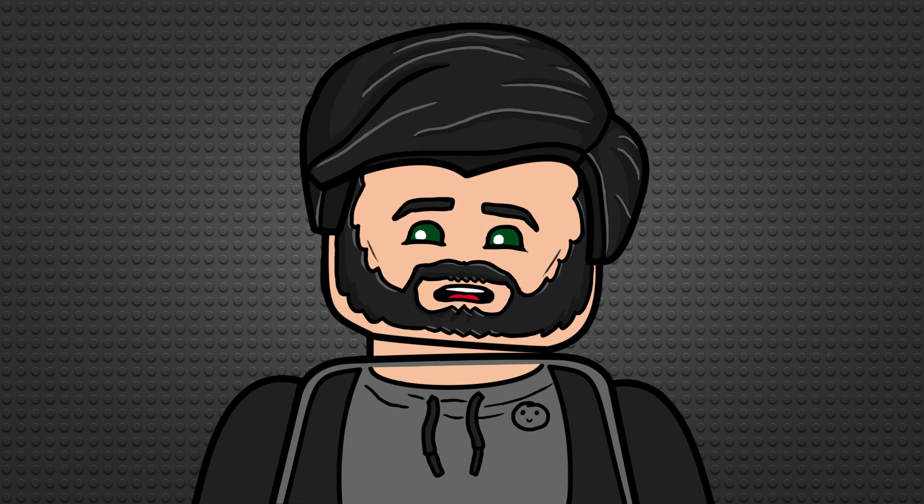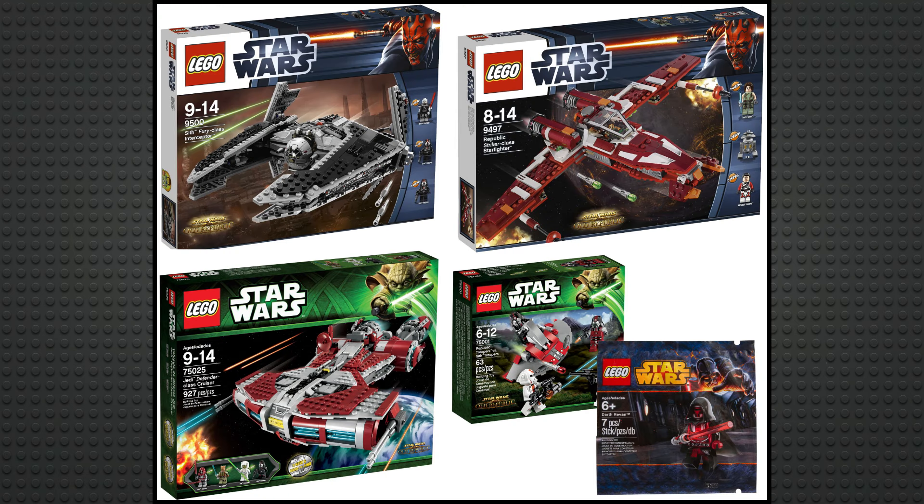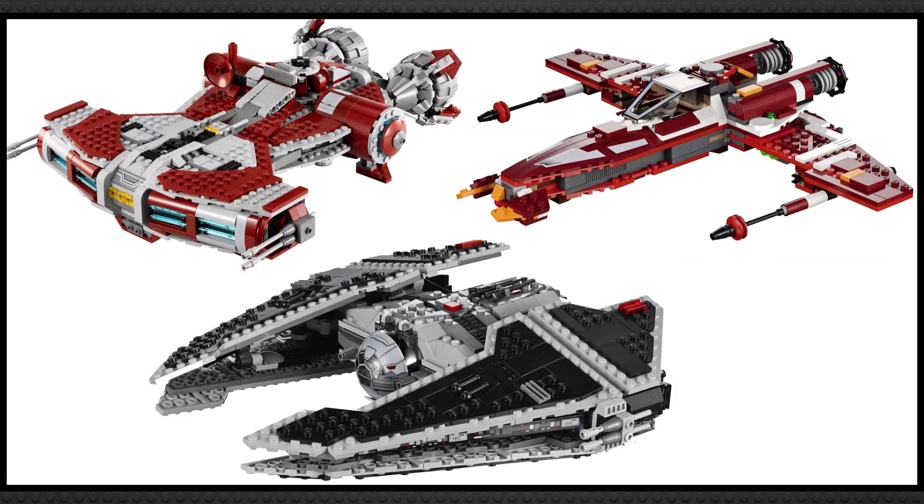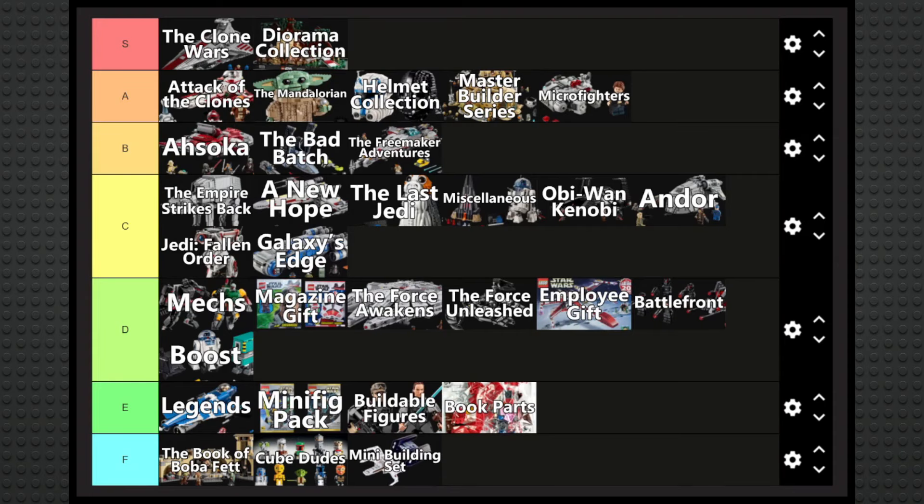The Old Republic was a sub-theme with just four sets, but they were really solid ones that have appreciated massively in value since. There's a limited number of ships that are all really well designed, with a huge assortment of unique minifigures, so it just feels right to also put it in B tier, just below Ahsoka.